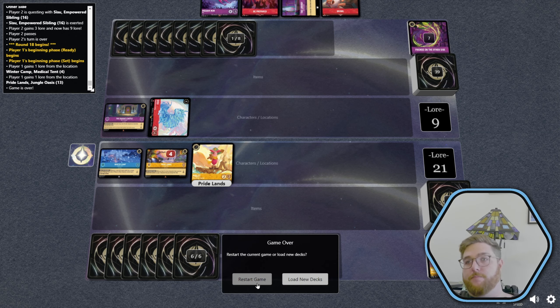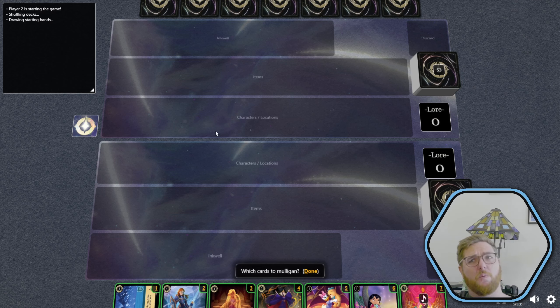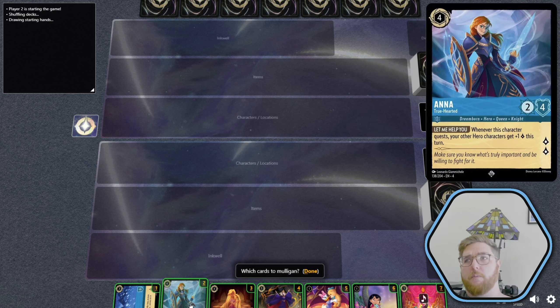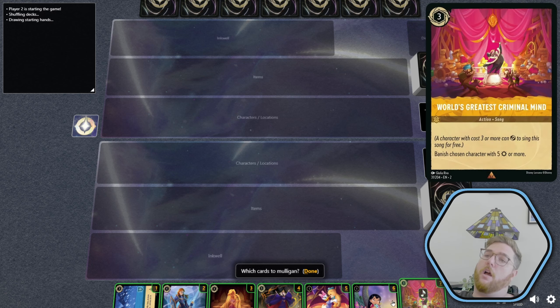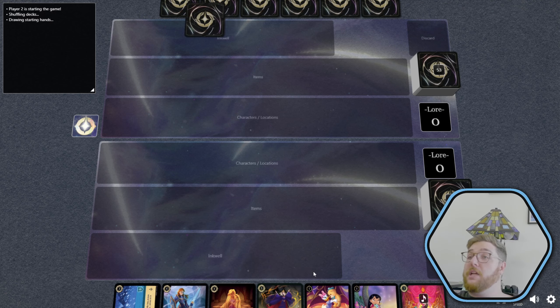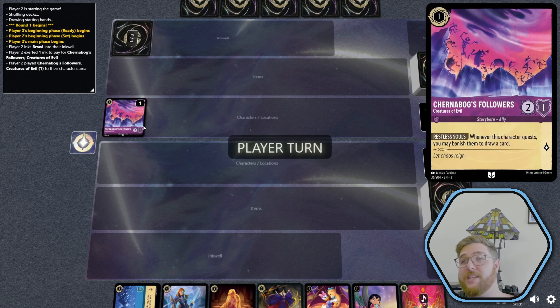We're going to go again and see if it was all a fluke, because they didn't play any one or two drops — that was a bad deal on their part. We like the Winter Camp, we like Anna for the heal. Duck and Lilo — so good. We're keeping the hand, just happy with it. We don't even have to think about the mulligan because we're just happy with it.